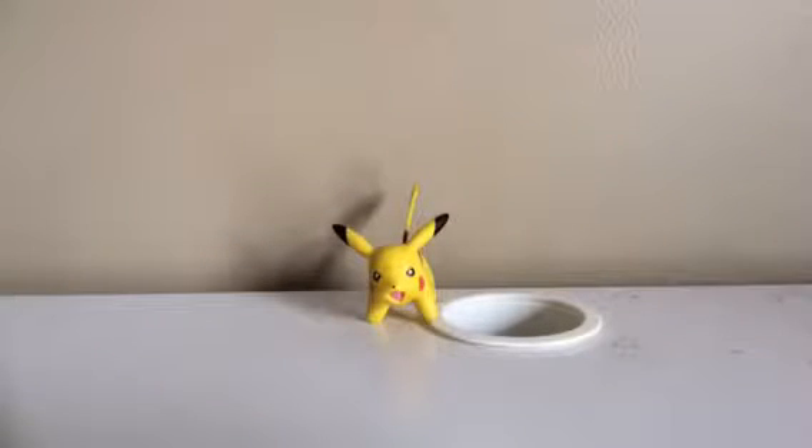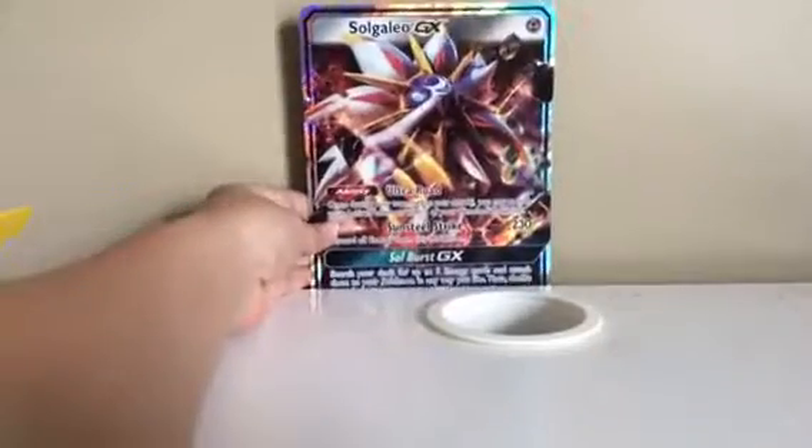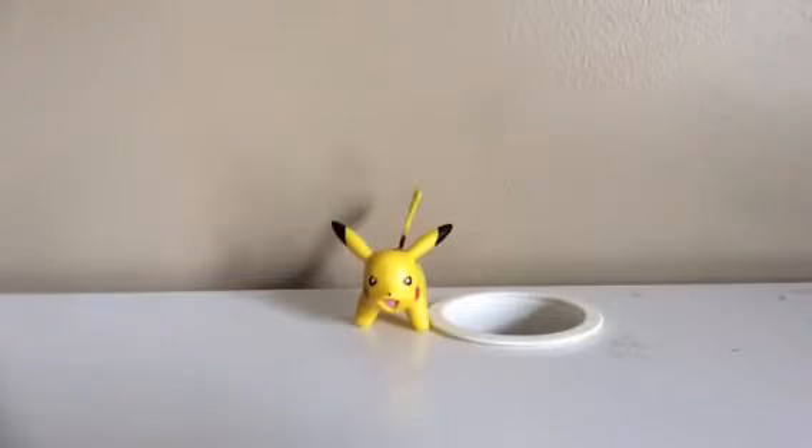So we have my binder, which you guys have seen many times — it's the Solgaleo Lunala binder. I'm looking through my binder to find my GXs, pulling them out as I go. My favorite GX that I probably have is maybe Solgaleo, because he's probably my second favorite legendary. This includes one big card but it's just a promo, so I'll show you guys that right now — we have the Solgaleo GX big card.